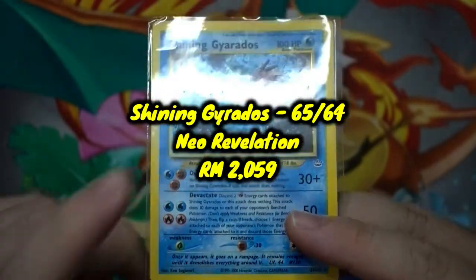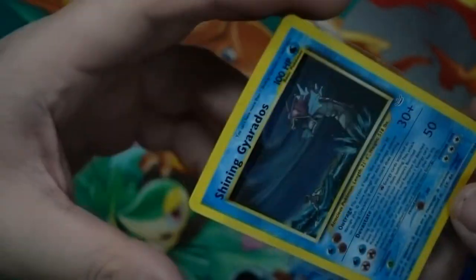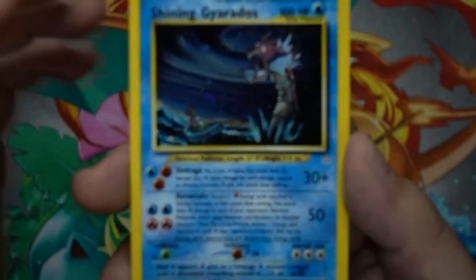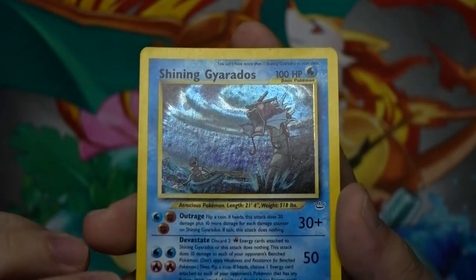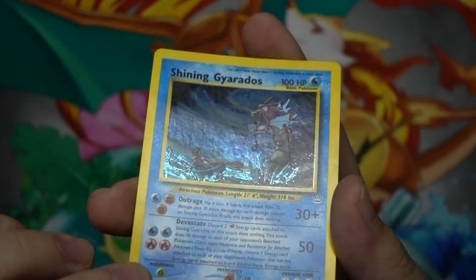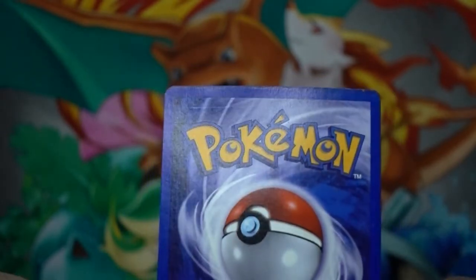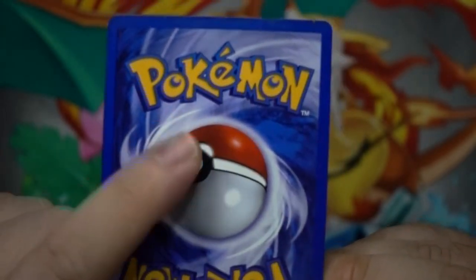Our final contender from this thousand-dollar purchase is Shining Gyarados. I haven't checked the condition — let's gamble on it together: three, two, one. Under the ring light — come on, shine for me. Does it have any scratches? Clean so far — seems pretty damn clean! The back doesn't look quite as good though; there are pressure points on the card, maybe a bit of a print line, and some scratches along the ball.